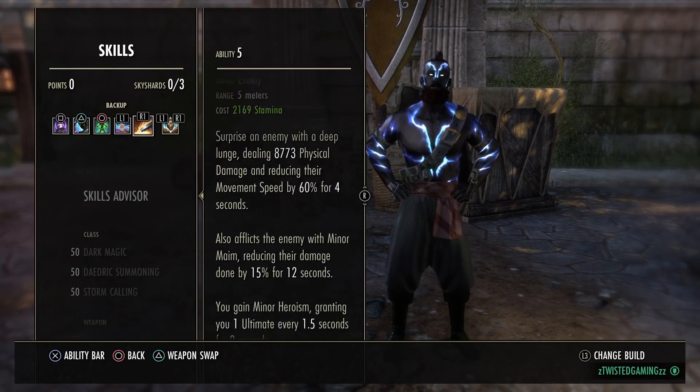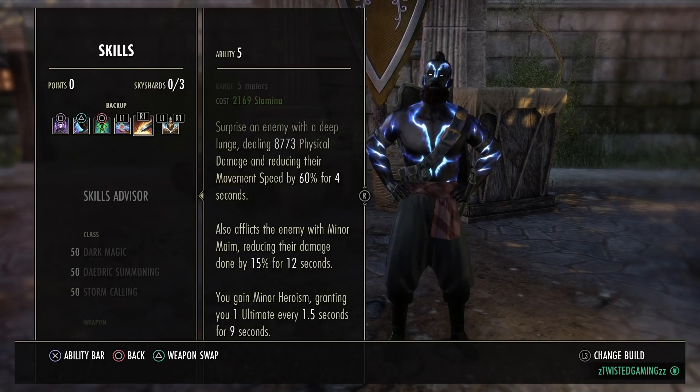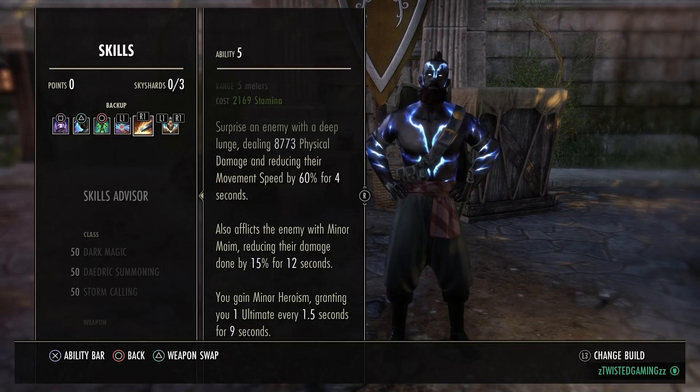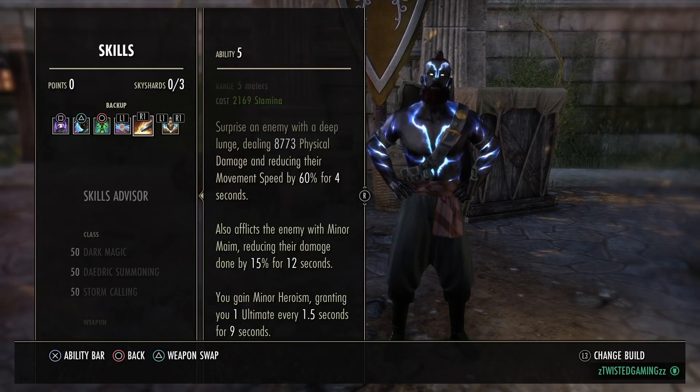Heroic Slash is the go-to for 1vX. You could use Puncturing Strikes for Major Fracture to deal more damage, but as a medium armor build I find the damage reduction from Heroic Slash is just overpowered. It deals around 8,770 physical damage, reduces movement speed by 60% for 4 seconds - helping land Dizzying Swing - and reduces their damage by 15% for 12 seconds. You can cast that on every attacker. It also grants Minor Heroism, giving you one ultimate every 1.5 seconds for 9 seconds - combined with Nord and Blood Spawn, the ulti regen is insane.